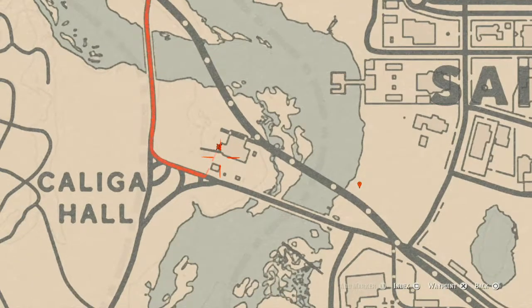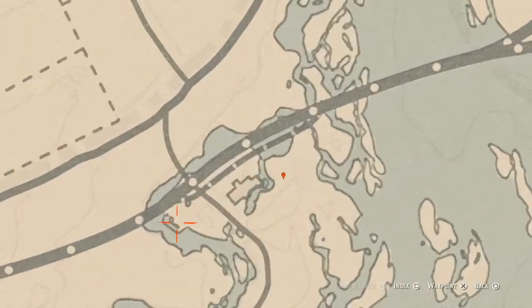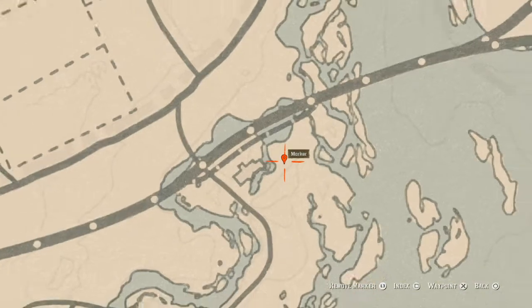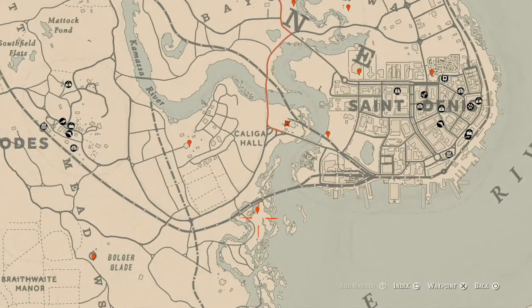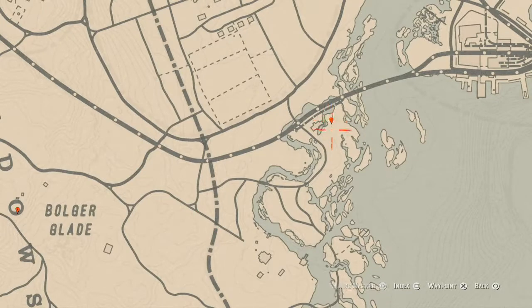Going down to our next marker, this is the cardinal flower that spawns in this area. Pay attention to these faint lines on the map because they help indicate exactly where everything is. The cardinal flower personally helps me indicate exactly which cycle the flowers are on.